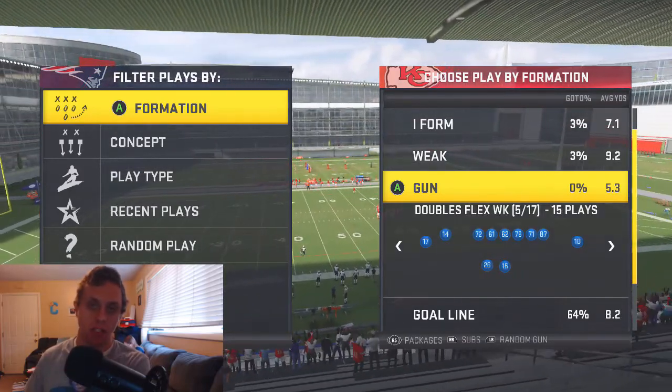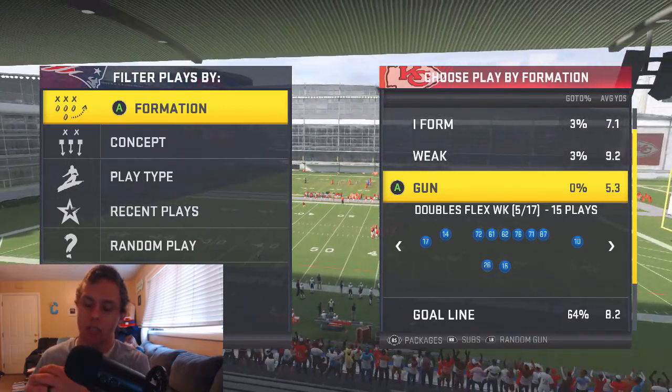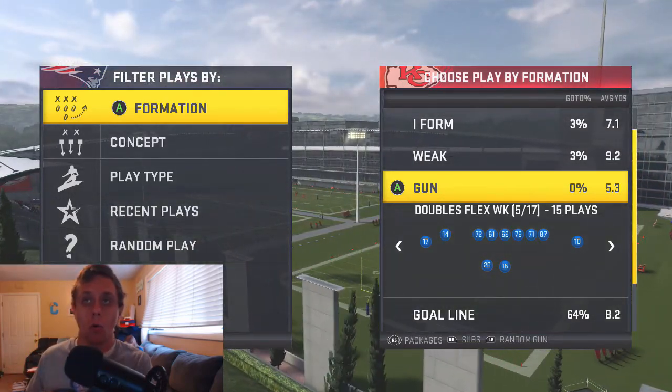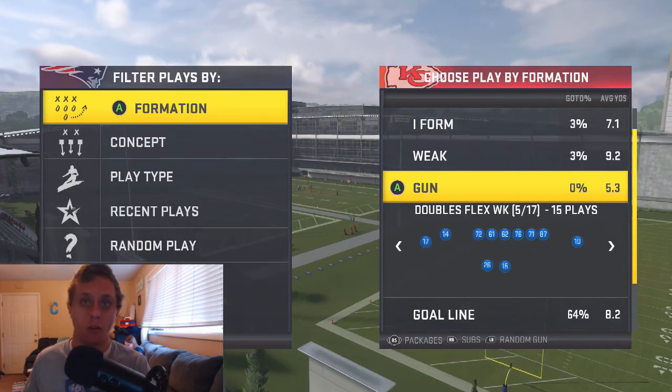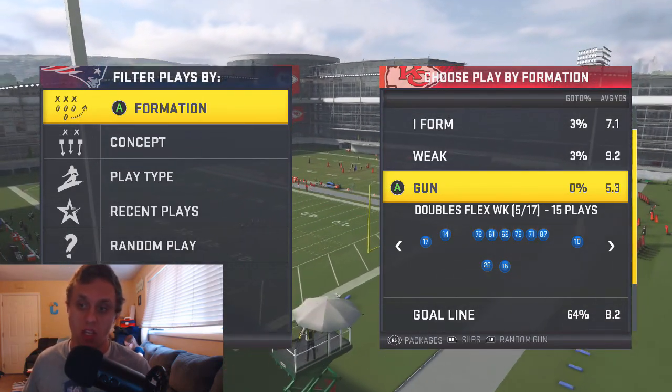We have to use the Kansas City Chiefs in Regs if you want to get one-play touchdowns over the top. The only other teams I can recommend are either the Vikings or the Texans. Other than that, there's really no other teams that have half-decent wide receivers that can do anything for you.